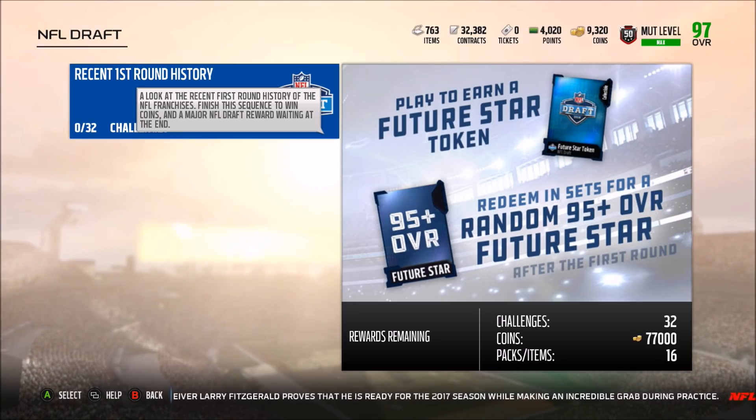It's easily worth it — it's 95-plus, so you could get anywhere from a 95 up to a 99. Imagine doing these solo challenges and getting a free 99 overall card. It doesn't say it's NAT, but knowing EA I'm going to go on a limb and say it will be — I don't think they'll give out free 99 overall cards. You also get 15 draft badges and 77,000 coins, so these solo challenges are definitely worth doing. The draft starts tomorrow at eight o'clock, and about five minutes after every first round pick you'll see a new set. I'll make a video as soon as the draft promo starts with all the draft players and probably open a bundle.